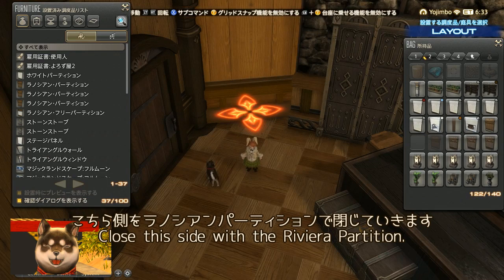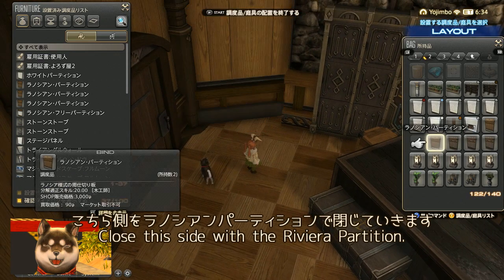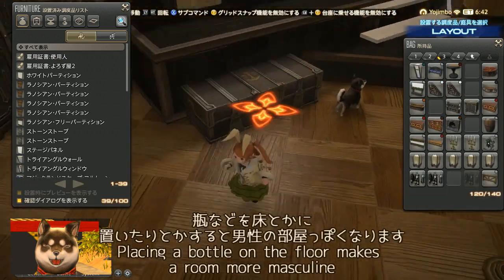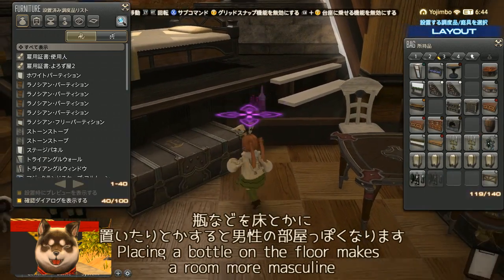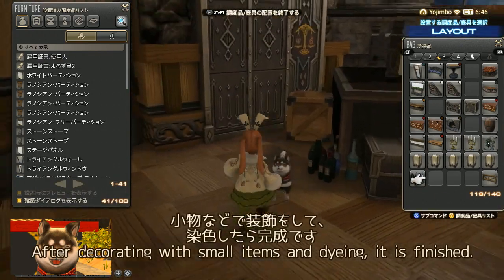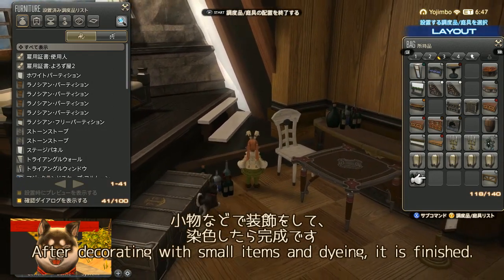I place a Merchant's Wooden Crate around here — this area is flexible. I close off this side with a Lanoisian Partition at the entrance, placing it diagonally. Placing bottles on the floor adds to the masculine feel — a bit cluttered rather than feminine. Decorate with small items and finish with dyeing to complete the room.